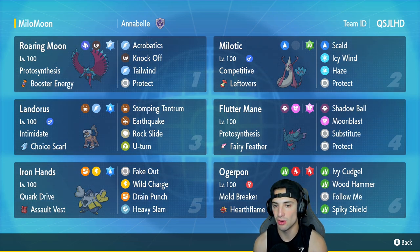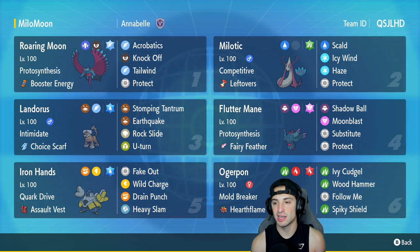Our second slot is Milotic. Milotic is that Pokemon in Regulation E where you're not going to have a problem with it — it's going to be solid on any single team you use it on. It's got Competitive with Leftovers as item, Scald, Icy Wind for a bit of speed control, Haze to deal with any stat changes, and Protect for its fourth and final move.